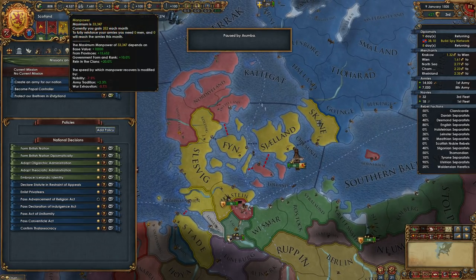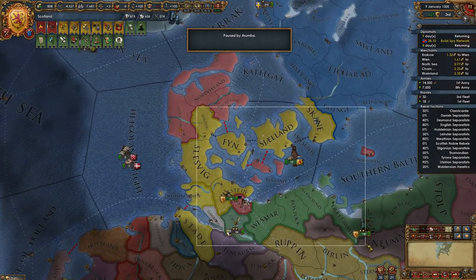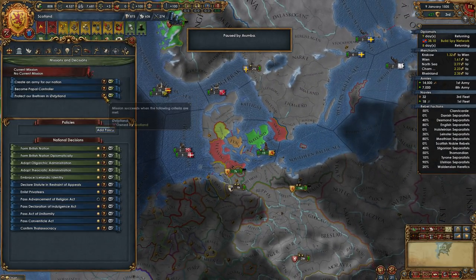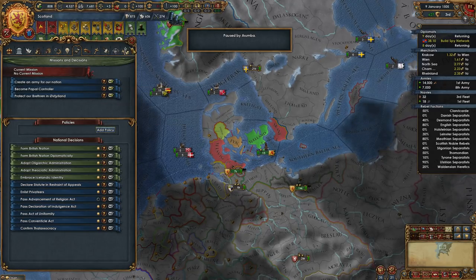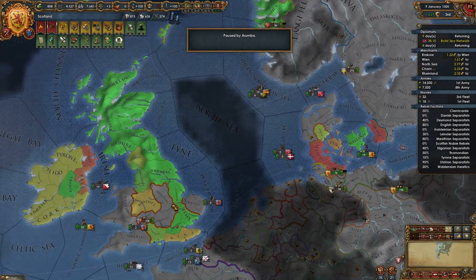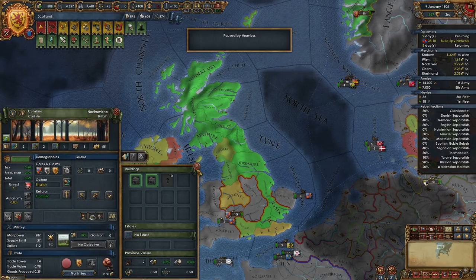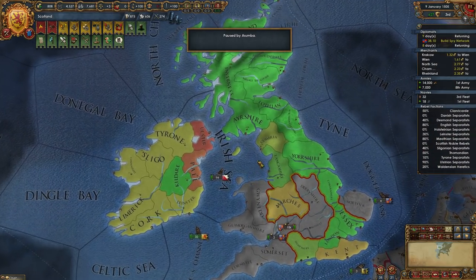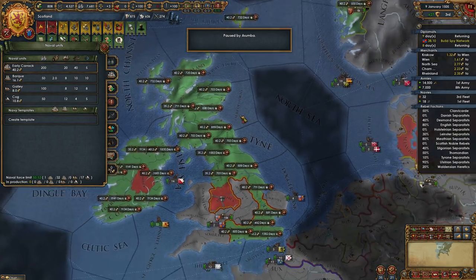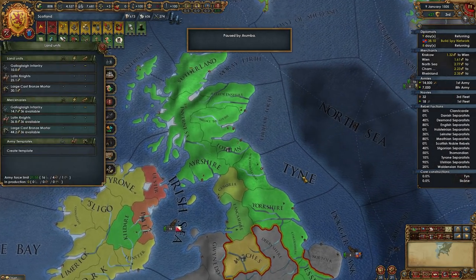Let's decide what we're doing for missions. I would just not accept any mission yet because it could change. Some of our provinces lack cores — we can do that right now under over-expansion. Cores on all five of them, and depending on war exhaustion — which we have very little of — we're good to just start coring right away.